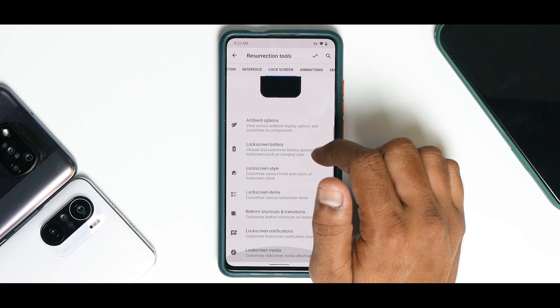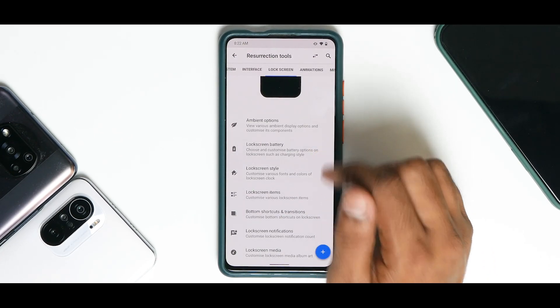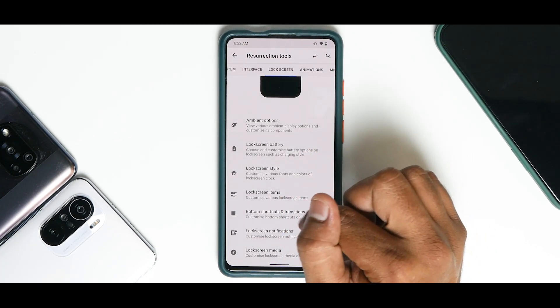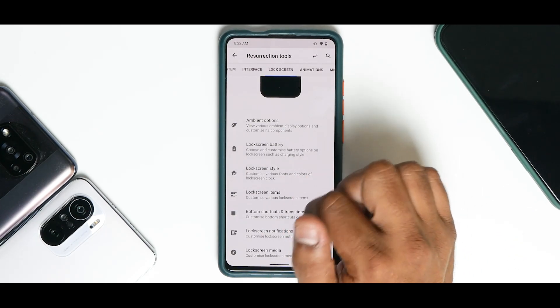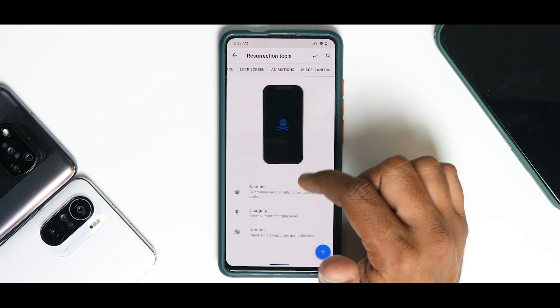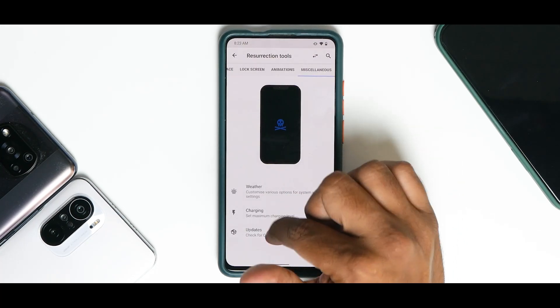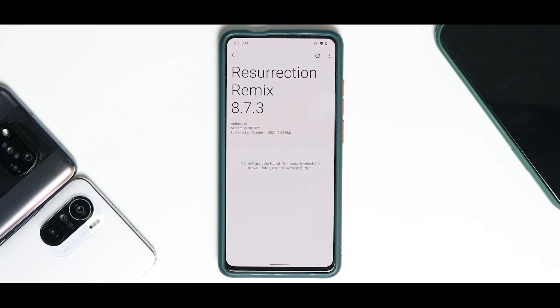You do have a dedicated gaming mode here. Then you have Miscellaneous. Under Lock Screen you have ambient options, lock screen battery, lock screen style, lock screen items, bottom shortcuts and transitions, lock screen notifications, and lock screen media. Then you have all your animations, and Miscellaneous where you can check for updates and more.